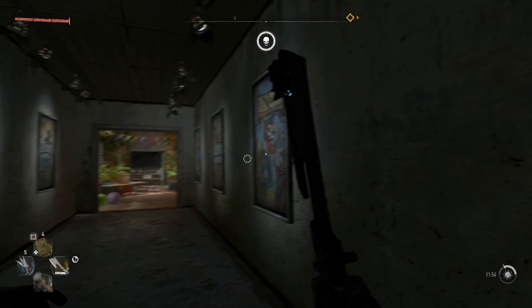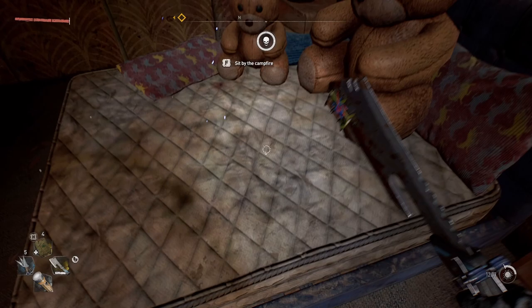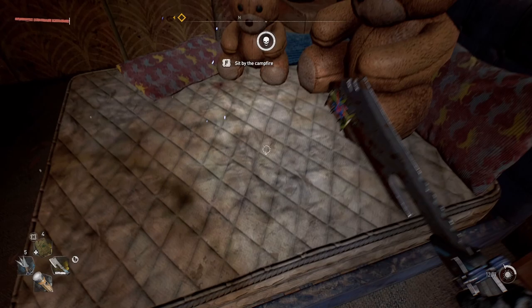Once you have completed the puzzle, you're simply going to go into the dev room and there you're going to find a bedroom in the back corner with a teddy bear sitting on it. In order to complete the easter egg, you simply need to sit on the bed and wait — a bunch of teddy bears are going to crackle into existence around you.